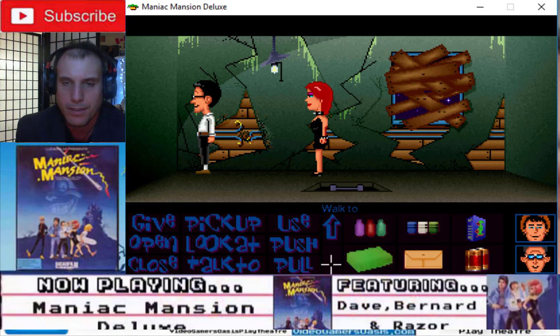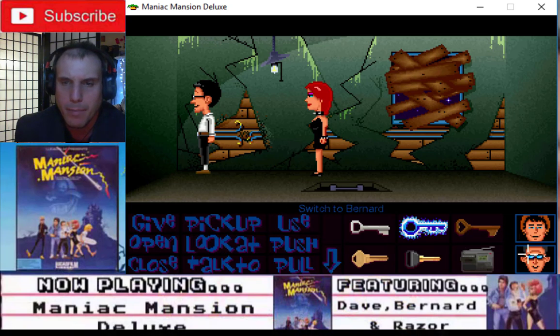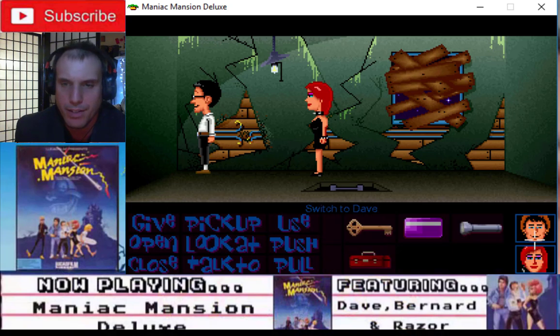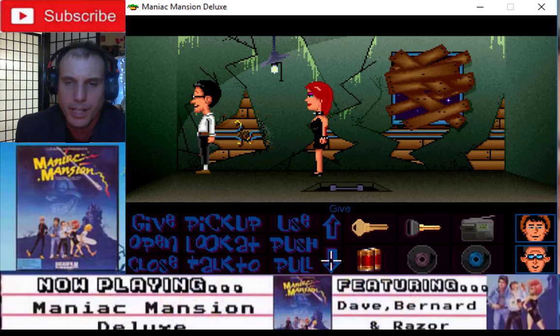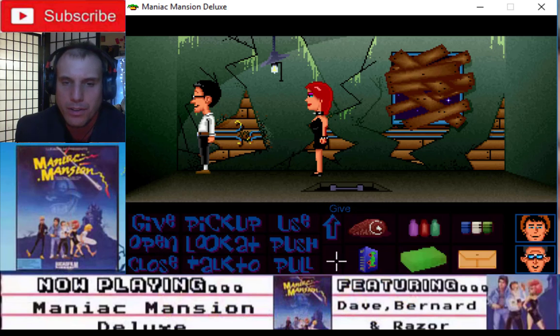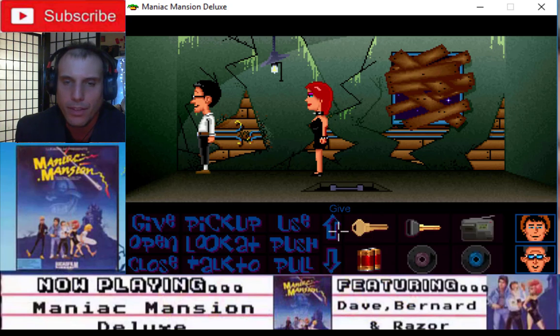Where are the batteries? Give batteries... do we have a flashlight? Bernard, does he have a flashlight? He has a flashlight. Okay, Razor. We need to give the batteries to Bernard. Give the batteries to Bernard.